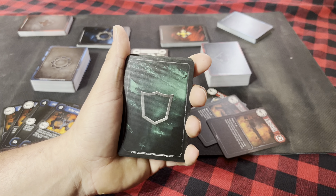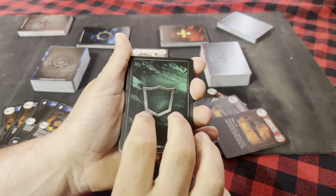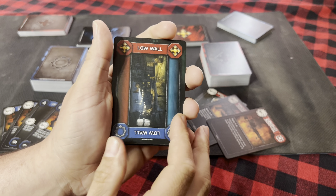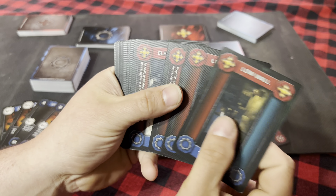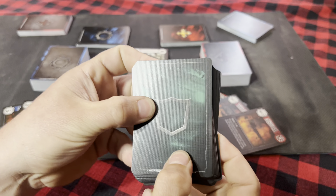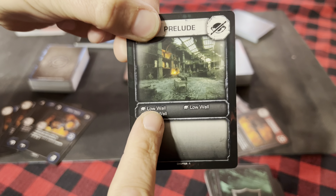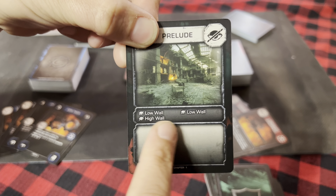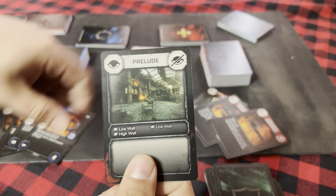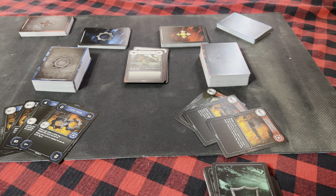The next card type I want to talk about are your wall cards, or cover cards, or defense — whatever you'd like to call them. You've got low walls, elevations, and everything in between. These cards are chosen depending on what campaign part you're on. You'll grab one low wall, one low wall, and one high wall, and those go in the middle section of your table.